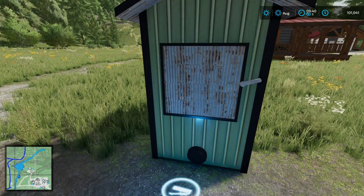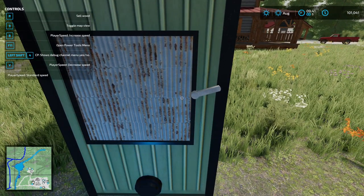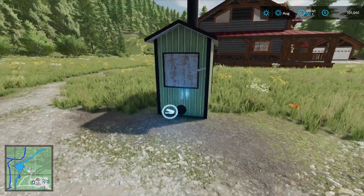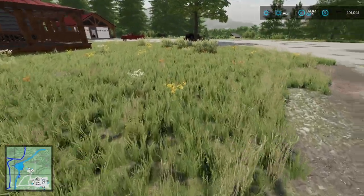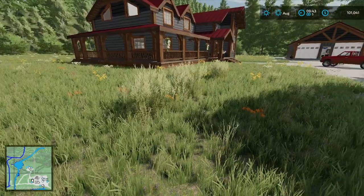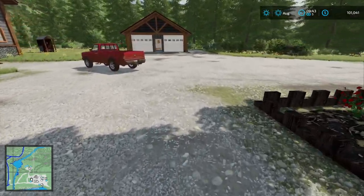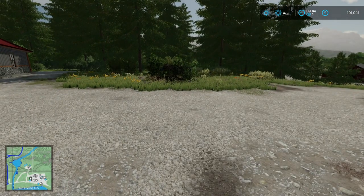There's a unique storage shed where you've got one area that's covered and another open area. Looking at the help menu — sell wood — so this is a wood sell point like a wood chipper, right on the location. You can bring your wood here and sell it directly, which is pretty nice. Obviously you've got some trees around. Let's start going through the normal things we look at now that we're done gawking at the beauty of the map.